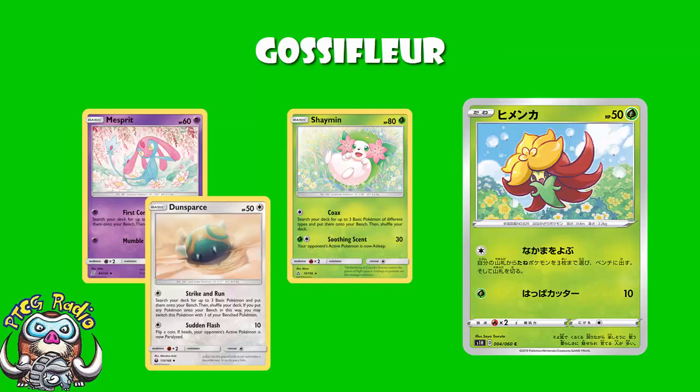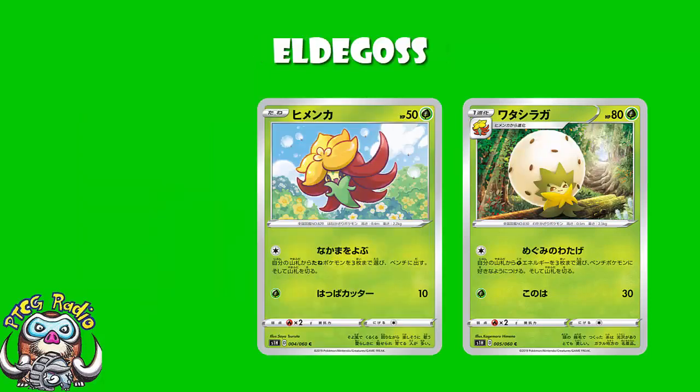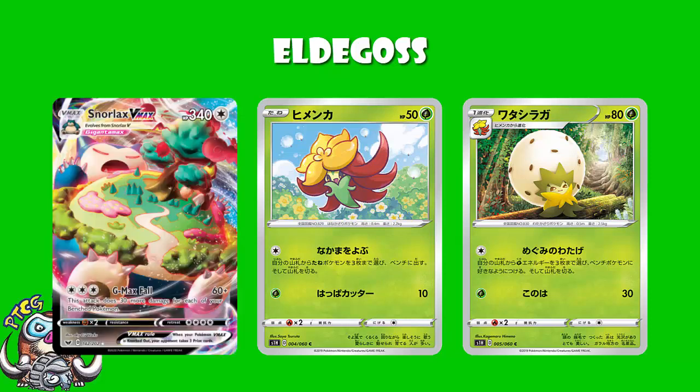And it really is the pair of Pokemon here which is so useful. You use Gossifleur nice and early on — turn one if you go second — one Colorless Energy, search for three basic Pokemon, now you've got your basics going. Then you evolve up Eldegoss and start attaching Grass Energy. And you're only giving up one prize, so in a Snorlax V and Snorlax V Max deck, giving up one random prize with this isn't really going to matter. If your opponent KOs this, they've still got to KO three Pokemon V to win the game, or two Pokemon V Max to win the game.